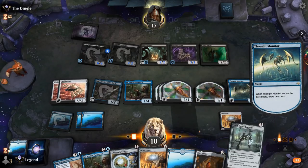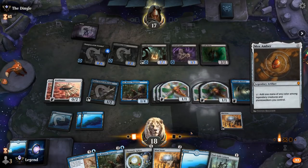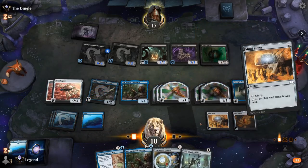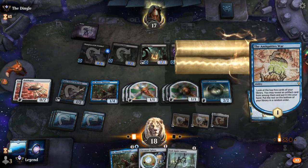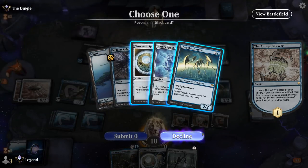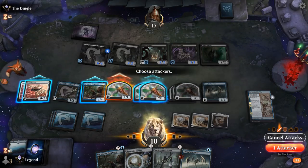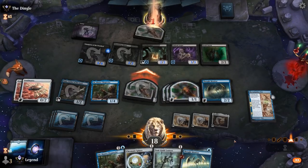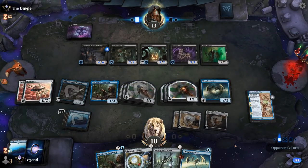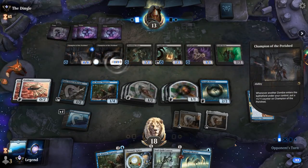Hoping to draw Mox Amber at some point as well — and there we go. We can play Mind Stone into Antiquities War, possibly finding another Thought Monitor. Could also grab a Spellbomb for some interaction. The tokens want to attack, so sure, why not.